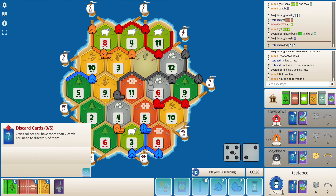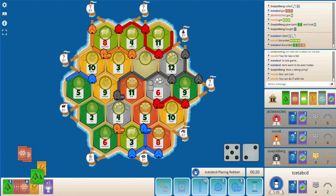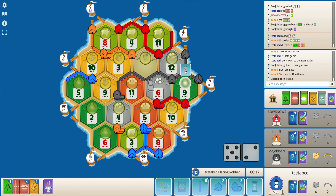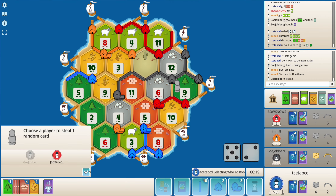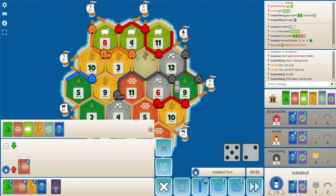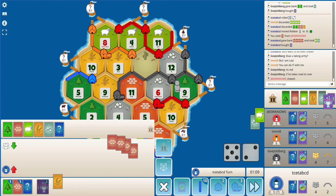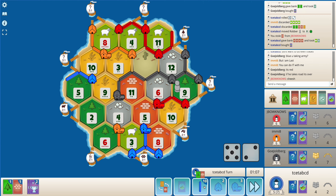Dev card doesn't get a VP, so that is good. Okay, this is unfortunate - again rolling a 7. And I get a brick - I would have preferred getting a sheep. Do I buy a dev card? I think I don't have much choice. Wow, I get another VP. Getting a knight is what I needed - getting VPs do not help me at all.